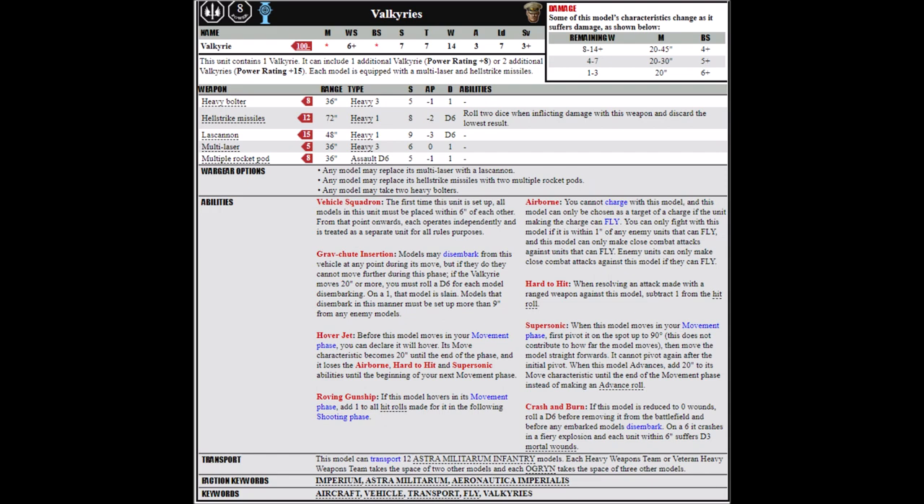The Valkyrie's firepower is okay but nothing absolutely standout. Its main purpose is to deliver troops to the front line, and in general it's going to be far less efficient if you're not doing so — you're probably better off just taking actual fire support units instead. The best loadout would be Tempestus Scions, for being able to drop very close to the enemy with a stratagem within 5-inch range.